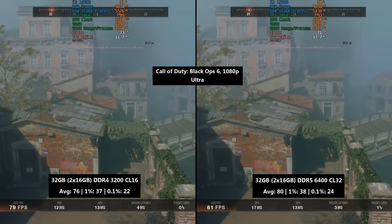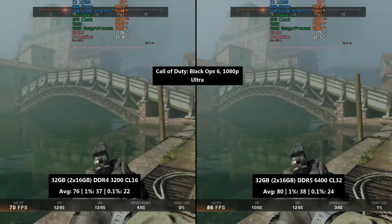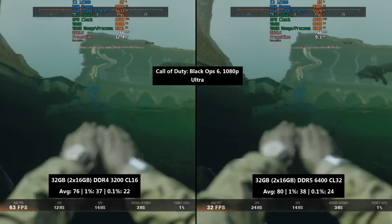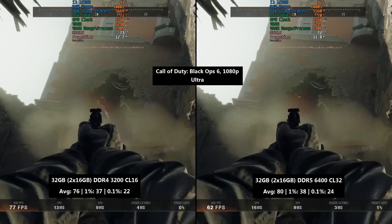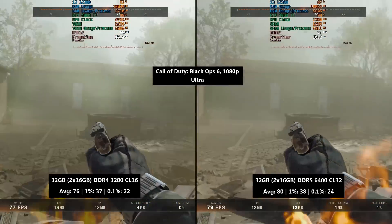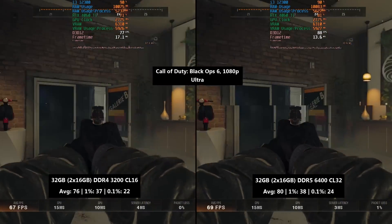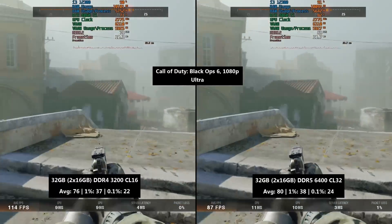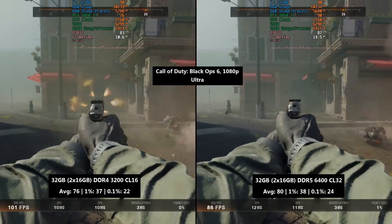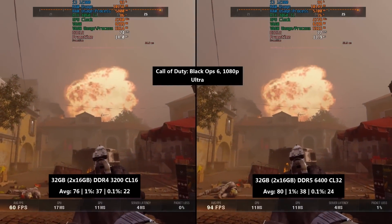Call of Duty Black Ops 6 also has a built-in benchmark. With DDR4 we saw 76 FPS on average with a 1% low of 37 and a 0.1% figure of 22. For the DDR5 memory we saw 80 FPS — just 4 frames per second more — with the 1% improved by 1 and the 0.1% by 2 FPS. Not a huge difference at all. If you want to buy an i3 12100 or 12300, don't be afraid to purchase a cheap motherboard and DDR4 memory — you'll still have a fantastic time. Don't let anyone talk you into DDR5.